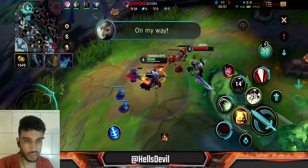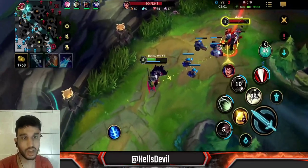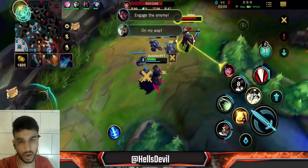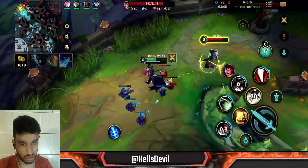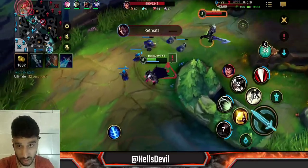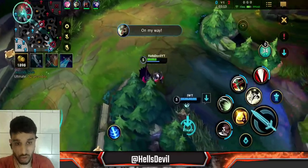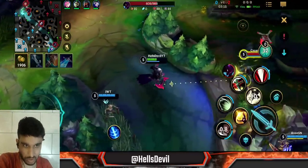I was going to take that fight because I felt like I could kill him with the Barrier. In this game I took Barrier because I'm against a Garen — Barrier is really good against Garen because it can take away all the damage from his ultimate. Ignite is not going to help me a lot against Garen, but Barrier is. So Barrier is really good to go for against Garen generally.